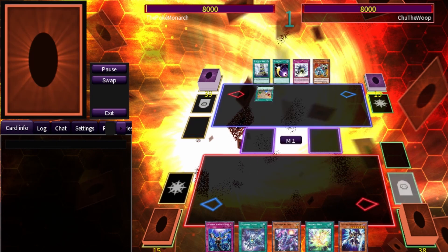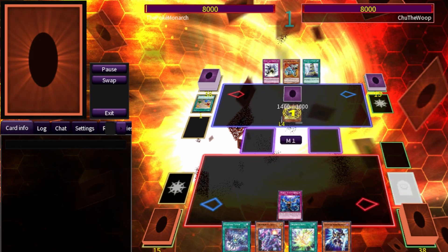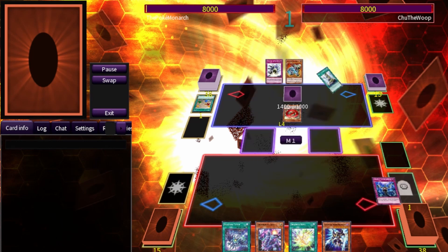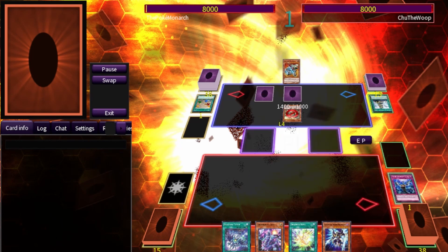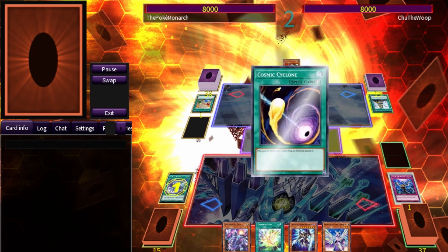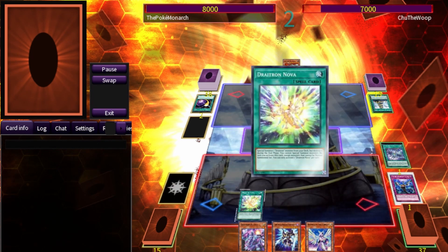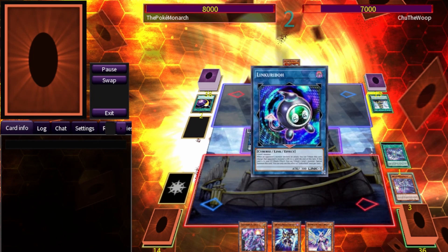Duel number two against Chulawoot. He goes first, uses Fossil Dig, brings out Scraptor — we Imperm the Scraptor — and he activates Orchestrated Babble, setting one card face down and passing. Our turn: we get Cosmic Cyclone on our Field Spell.